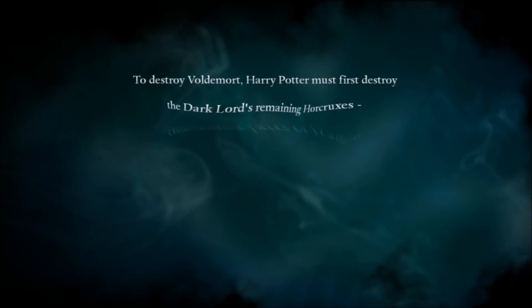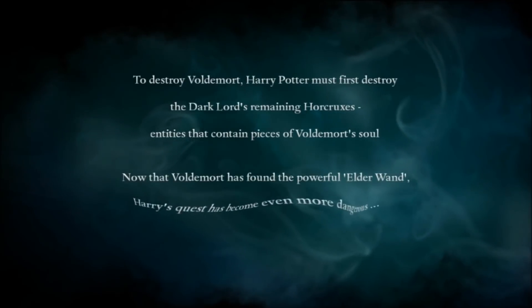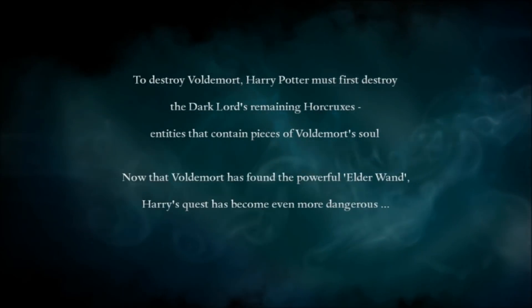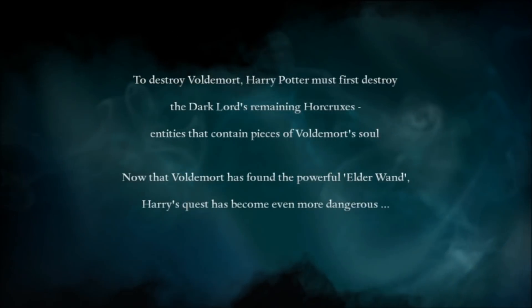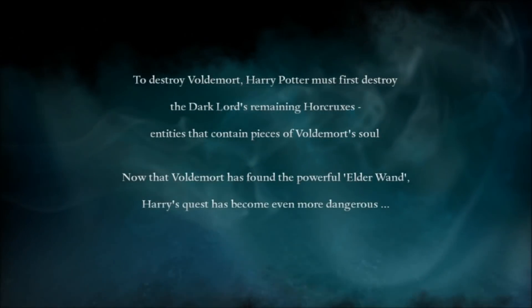To destroy Voldemort, Harry Potter must first destroy the Dark Lord's remaining Horcruxes, entities that contain pieces of Voldemort's soul. Now that Voldemort has found the powerful Elder Wand, Harry's quest has become even more dangerous. Well, that's exciting. I like danger.